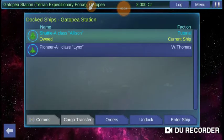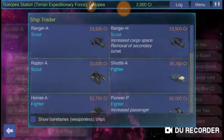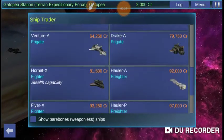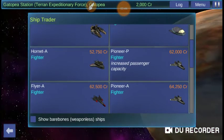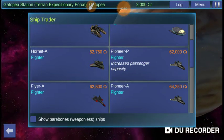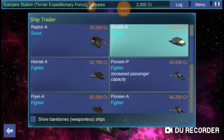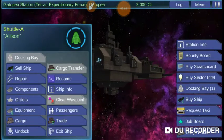The docking base shows which ships are docked at the station. These are the types of ships available at this base. For example, you have the Pioneer A and the Pioneer P. The Pioneer A is your basic Pioneer vessel, and the Pioneer P is one with increased passenger capacity, typically at the loss of a weapon or two. Right now we're dead broke, so we really can't afford anything.